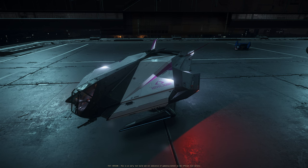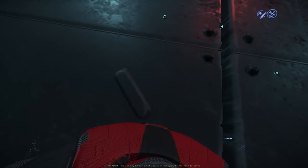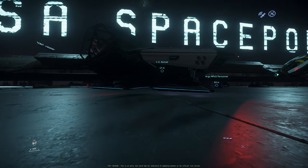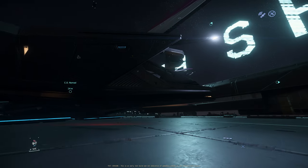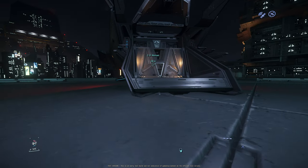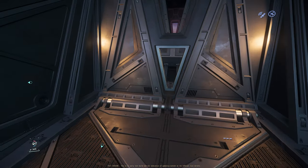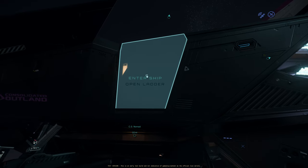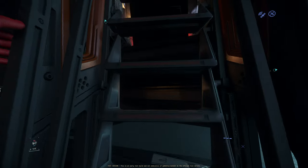This is the Nomad, manufactured by Consolidated Outland. It has a Gravlev landing gear, which means the landing gear does not touch the ground — it's held in place by gravity. Really cool, almost alien-feeling. The Nomad is like a space pickup truck because you have a cargo bay in the back that is not connected to the ship's interior, but you can lower it, load cargo, load vehicles. To enter the ship, you click into ship and a ladder animation plays as you climb up.